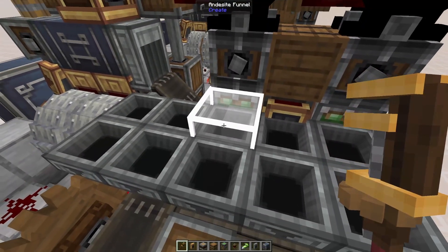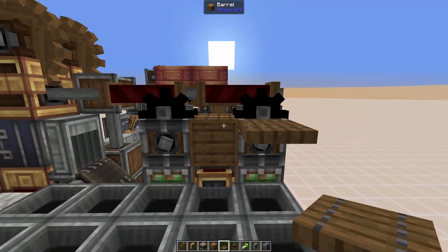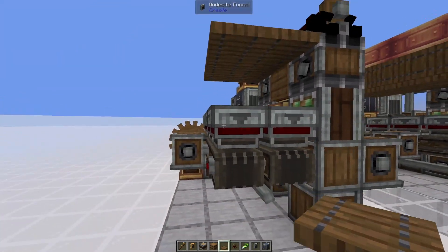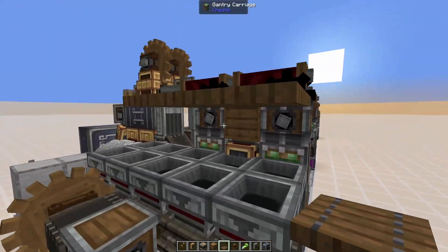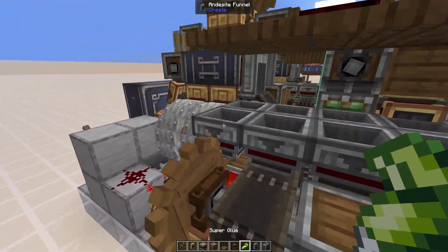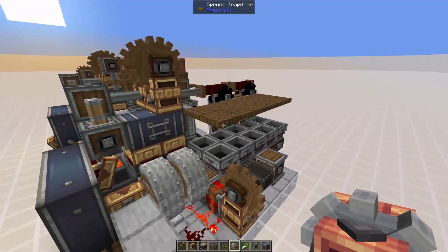Grab trapdoors — any type you like — and place them on the top half of the gantry carriage and barrel block all the way along, directly on top of the andesite funnels. It will feel like there's a gap but there's actually no space for extra blocks. Glue the andesite funnels and trapdoors together so they form one connected box.